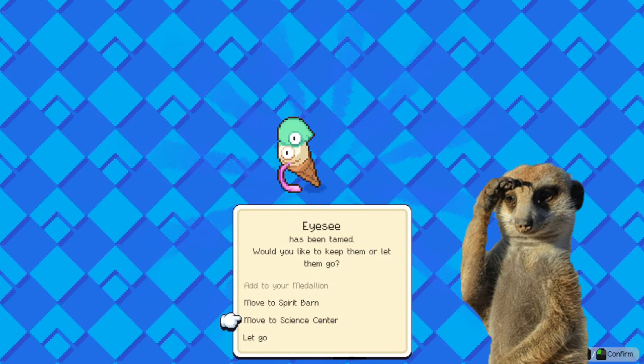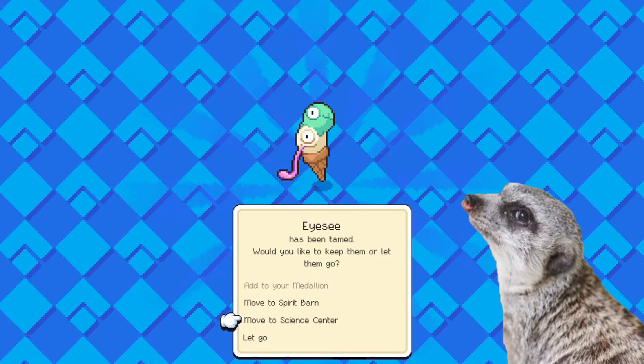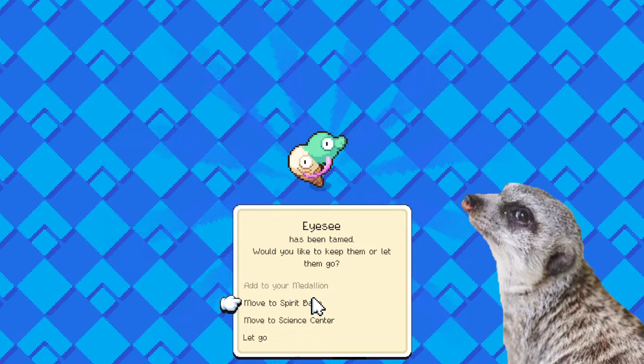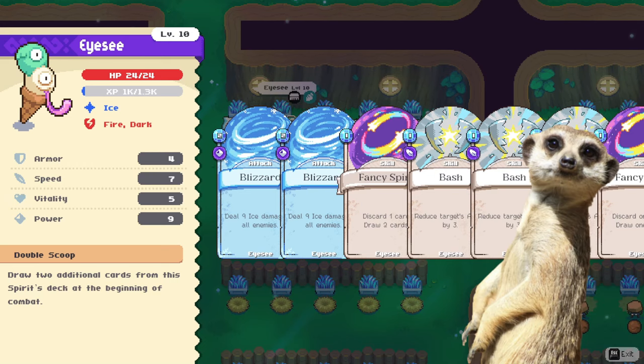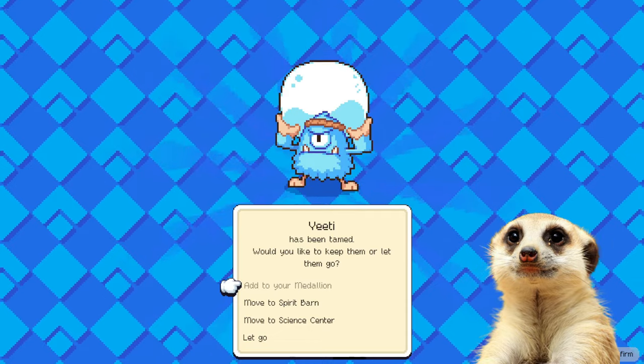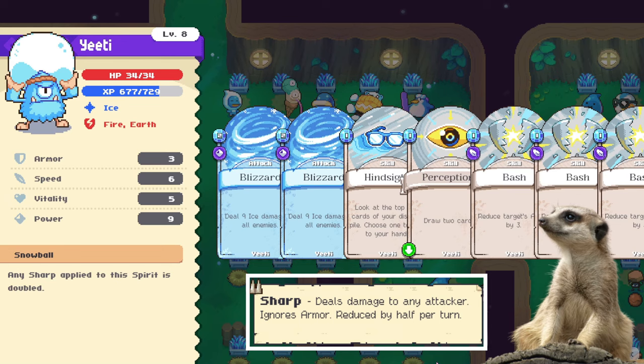Moving on, we also got Icy. It looks a little creepy, but if you want to experiment on ice builds, then this one is promising. Apart from a random card pick at the beginning of battle, this fella gives two additional cards from its deck at the beginning of combat.